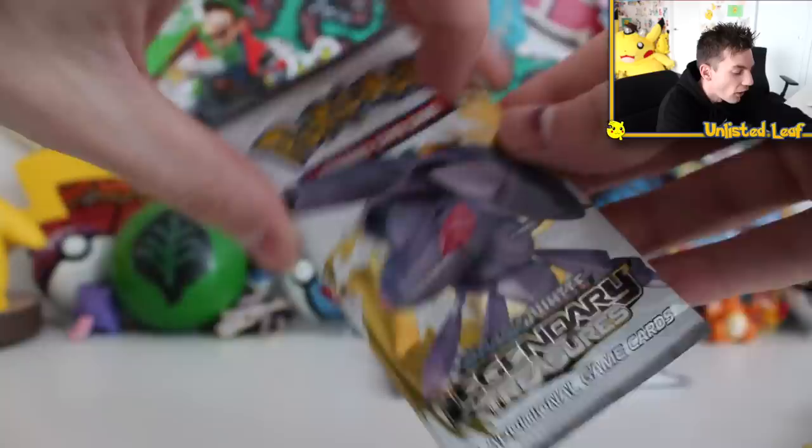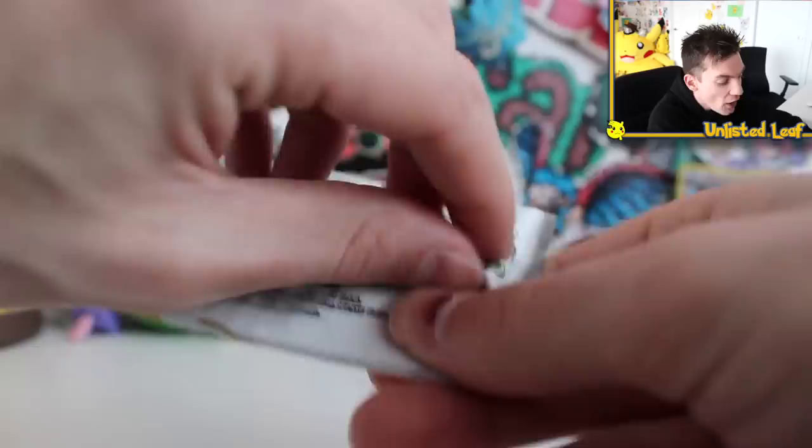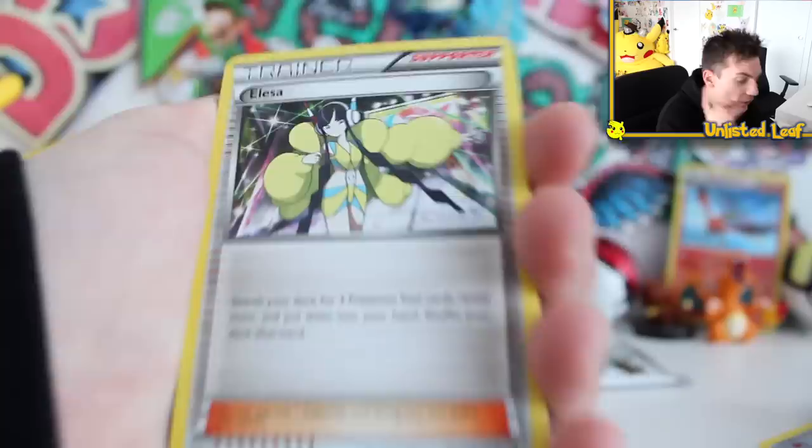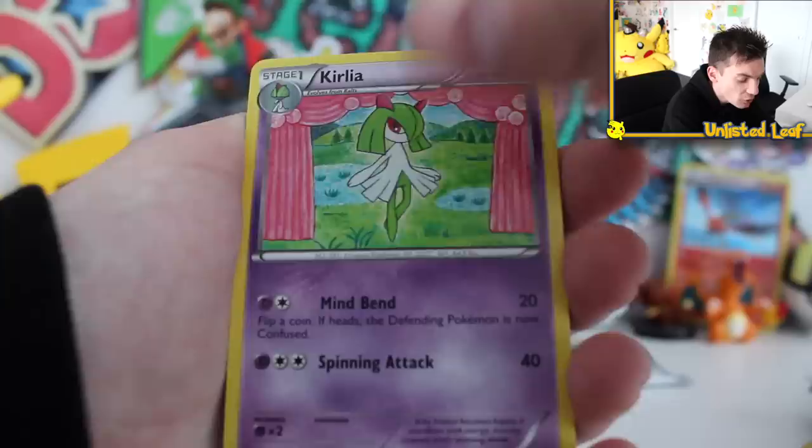What would make it really, really epic and totally the best box ever is out of these absolutely rare, amazing, old-school Legendary Treasures boosters, we could somehow pull a Gold card. And if a Gold card's asking too much, if we can't pull the Gold card, all I ask for is back-to-back EXs — because this is two sets in one, so you've got a potential to pull two EXs in the one booster. I'm not even kidding.